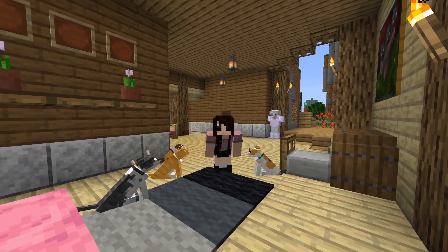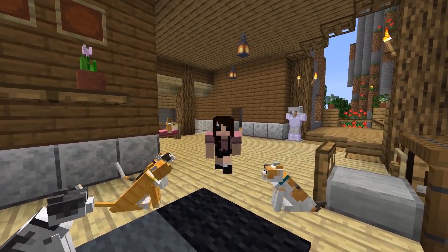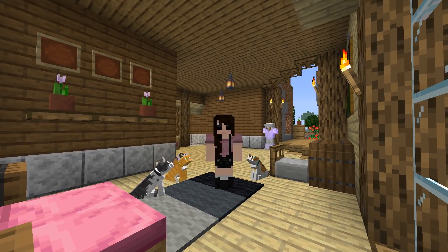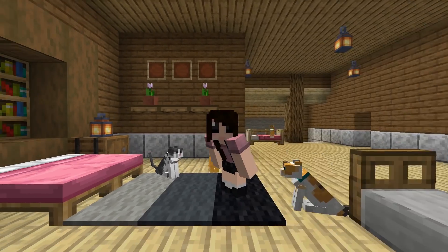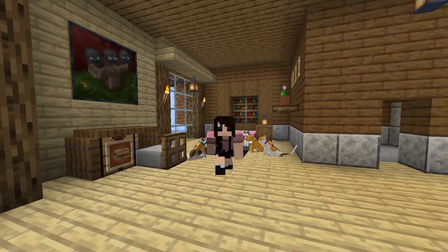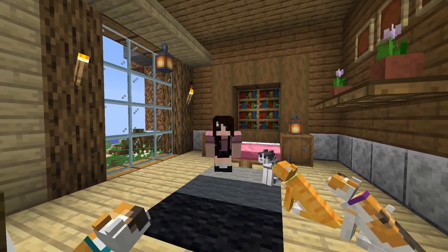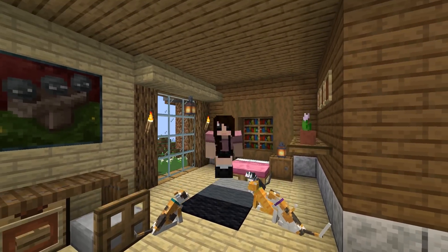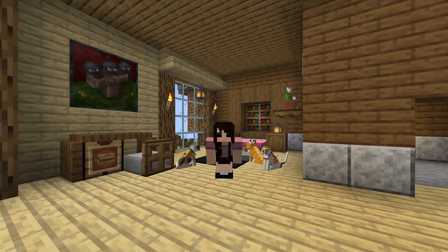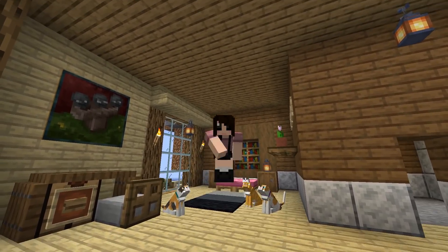I hope you guys enjoyed this episode of Rosewood! We're getting lots of cool things from having villagers in our house area — tons more cats, iron golems, and so much more. I'll see you guys tomorrow as we continue our adventures. And I think the kitties are going to be very happy we have all that fish from the AFK fish farm. Yummy, yummy, delicious fish — bye!